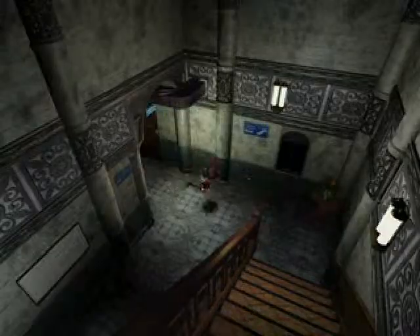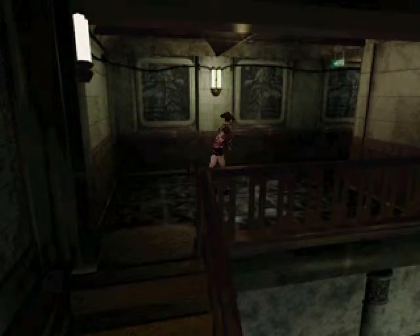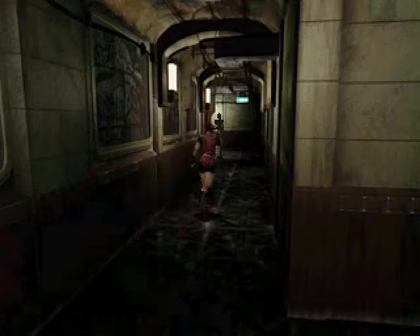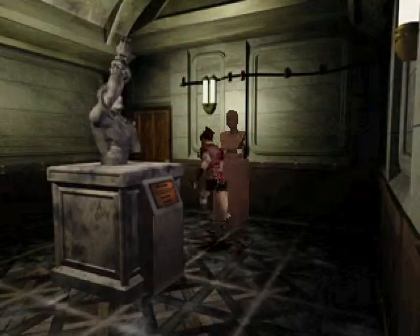Just so you know, the door on the right here is locked with a diamond key, and the door under the stairs is for a storage room, which we will go to when we actually have a reason to go there. Trying to streamline this as best I can, and we don't want to waste time going in rooms that serve no purpose right now.